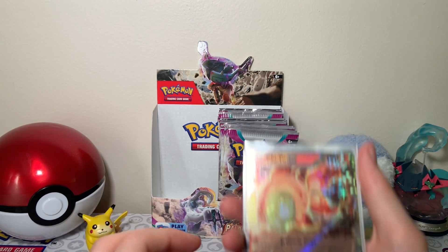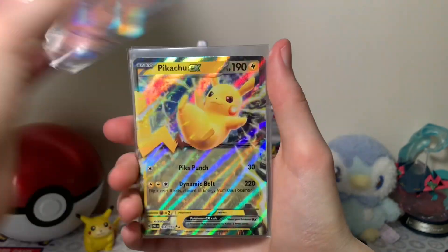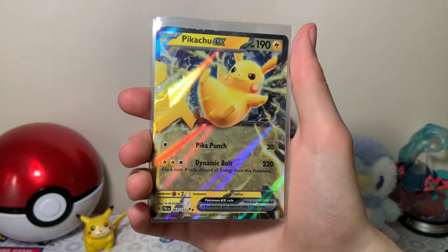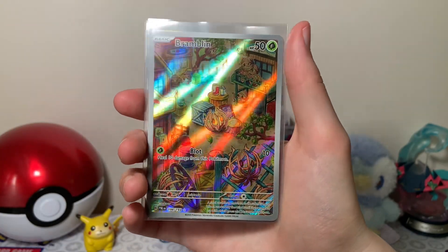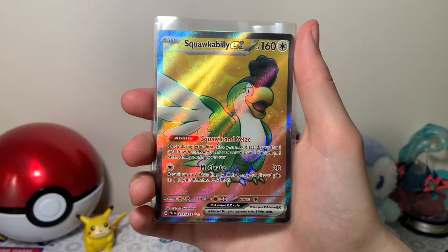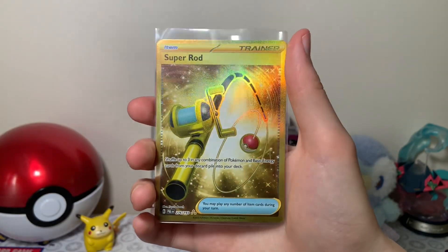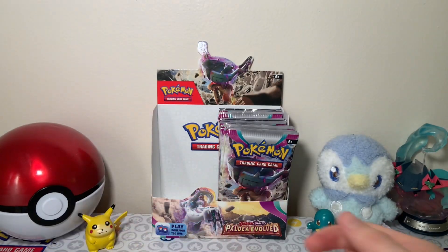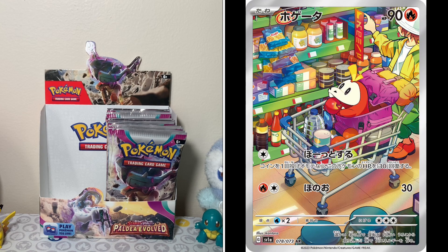Place your bets below. Just a review of what we got last time: we had this Chiyu EX, a Miss Amazing Pikachu EX — I was very happy about that one — a Bramblin art, Squawkabilly EX full art, and a Super Odd Gold Card. It's gonna be really hard to top that gold card, just because of how rare they are. But if we get the Fuecoco Grocery Shopping, I will be happy.